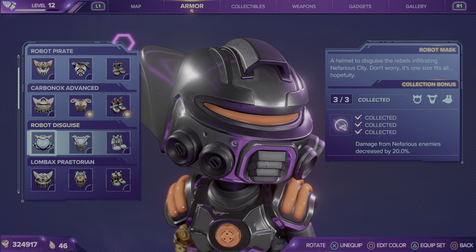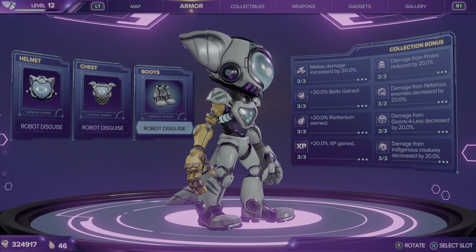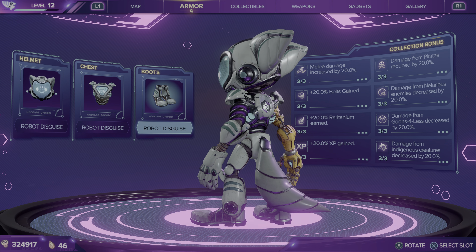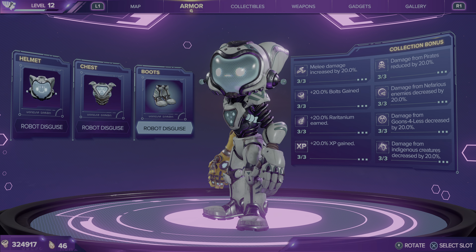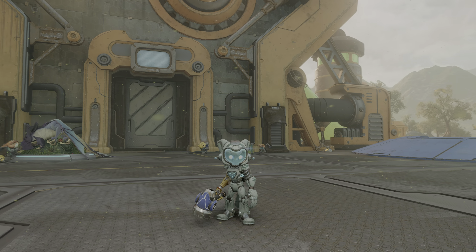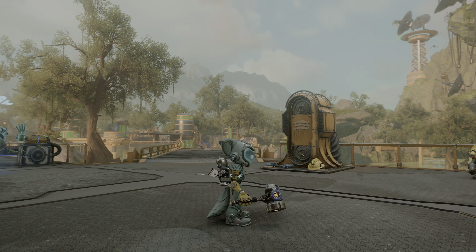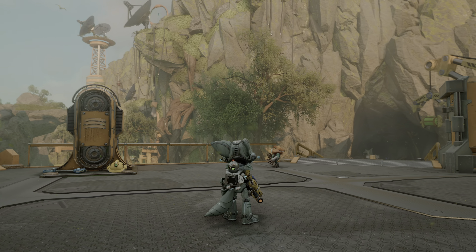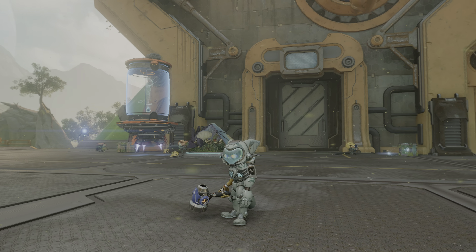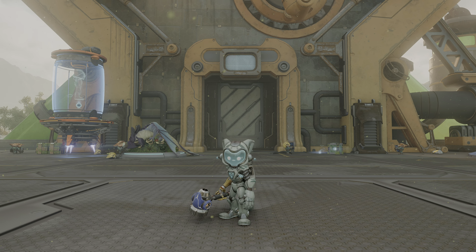Next, after that, you've got the Robot Disguise. That's supposed to make you look like a robot — you see Rivet wearing this at one point at the beginning of the game. And this is what it looks like. Reminds me of the Emoji Robots from Doctor Who a little bit.